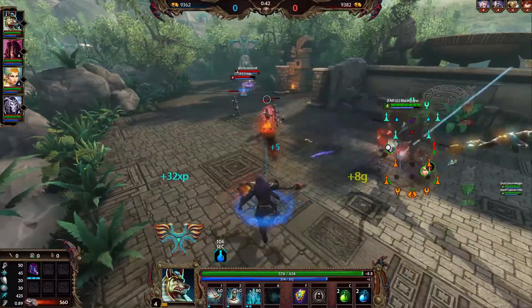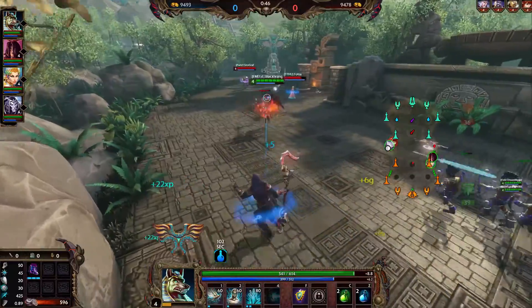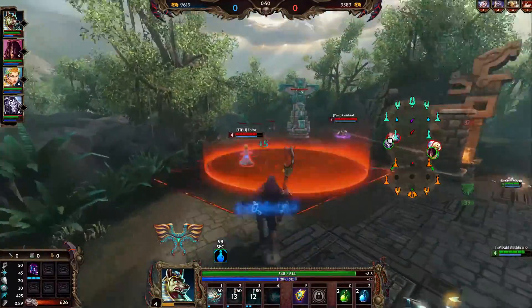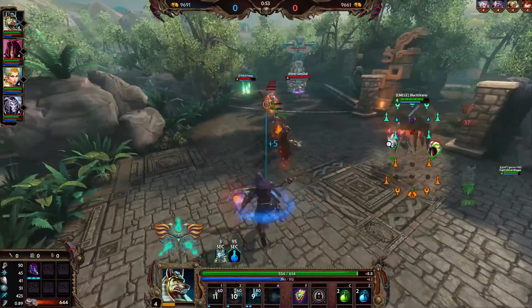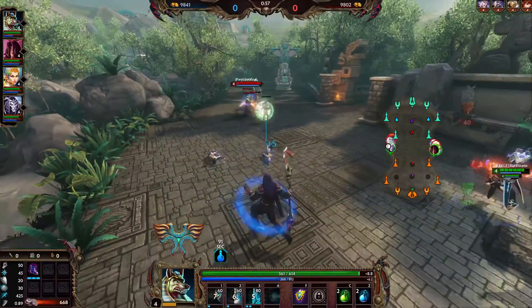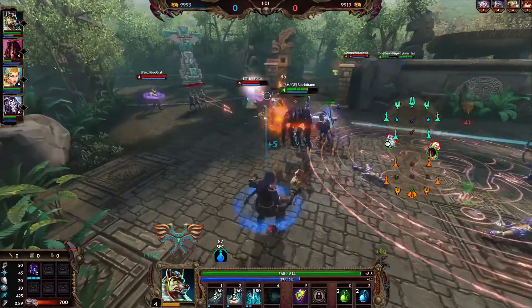Looks like we're against Scylla and Tyr — a lot of damage. We'll have to see; we have a lot of damage as well if I can confirm my stun. I probably should not have used my 1 there — could have used it for the minion wave, or for the knock-up immunity if Tyr wants to go for a pluck or something like that.